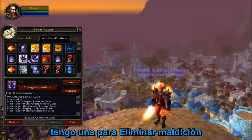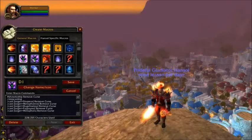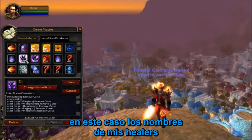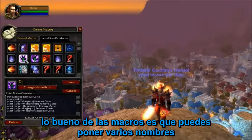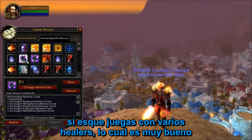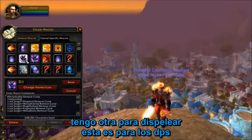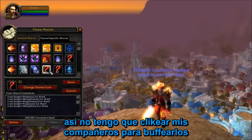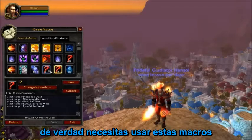Next up we have party macros to assist your party members. I have one for Remove Curse — you use slash cast with target equals and your partner's name in brackets. The good thing is you can add multiple player names so if you play with different healers this is really convenient. I also have a Remove Curse macro for my DPS partner, and Ice Ward party macros so I don't have to click my partners to cast Ice Ward on them.